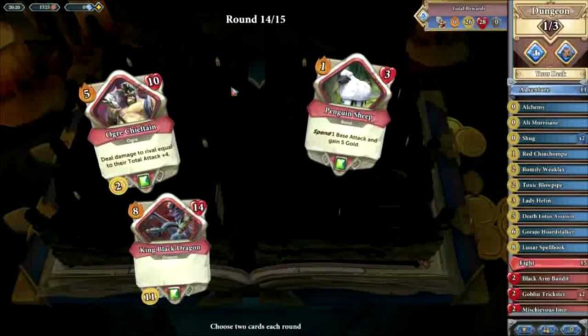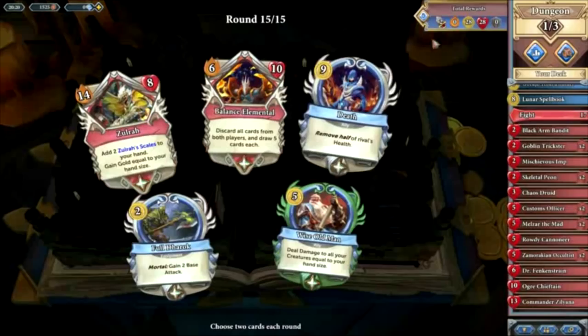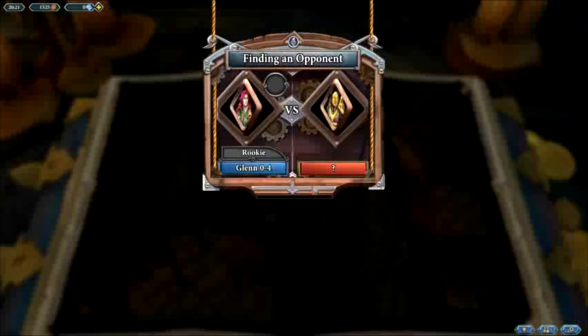In the diamond picks, Zulra's bugged at the moment so we're not going to pick that. I think we take Death and Darak here. We've got plenty of gold, and we could do something quite nice with the Death and the Vengeance from the Lunar Spellbook — it's very hard to defend. We're going to go for the Darak because if we are behind, at least we can get a bit of AP gain and start killing things a lot more efficiently.